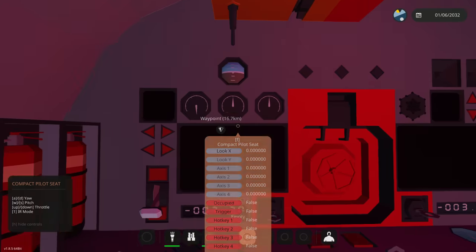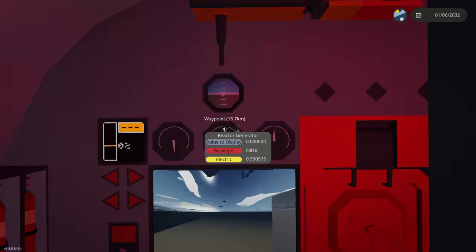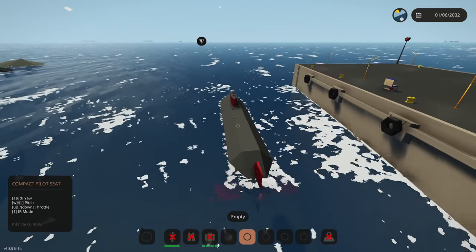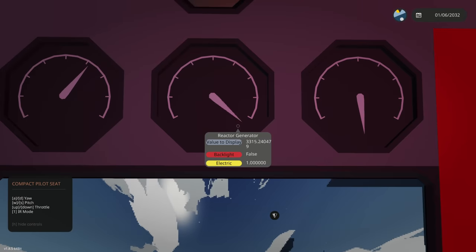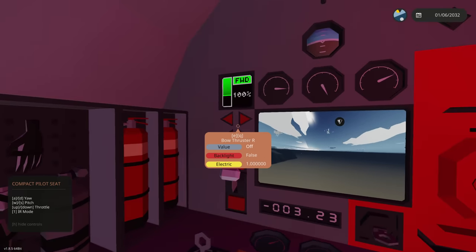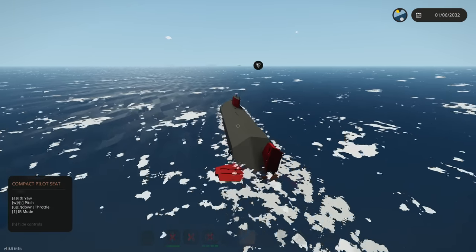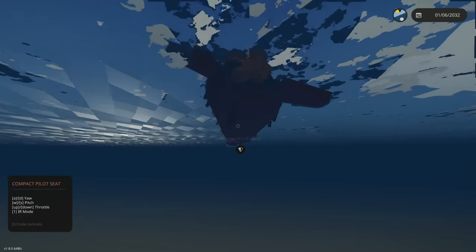We're going to be using lidar today to actually see where the ship is at underwater and get some laser images of it. Its last known location was 16.7 kilometers away and it's pretty far deep in the water. Now that it's at 3300, we're going to absolutely full throttle. Up and down is your throttle - not this thing right here. A lot of people think this is the throttle but that's just how fast the steering thrusters go on the front.